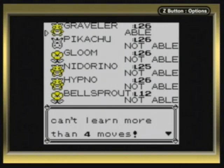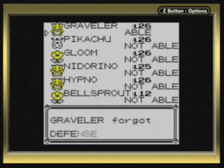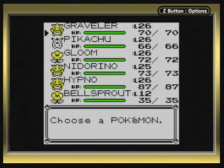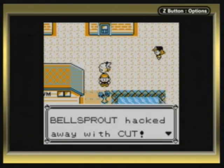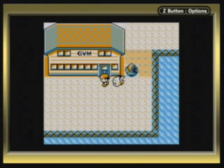If you remember, Graveler is a rock and ground type; however, it doesn't learn any rock type moves until level 36, and I can't wait that long, so we're going to teach it Dig! You need Cut in order to get access to the gym, unless you skip ahead in the game to where you get Surf, but that would take way too long.